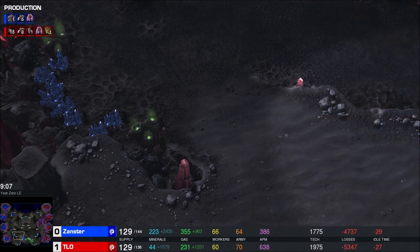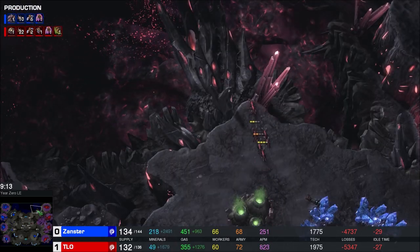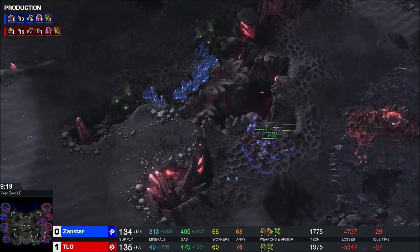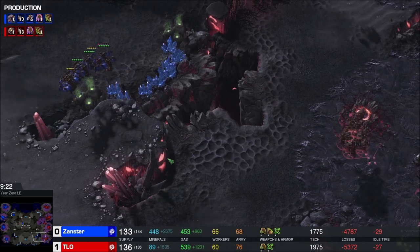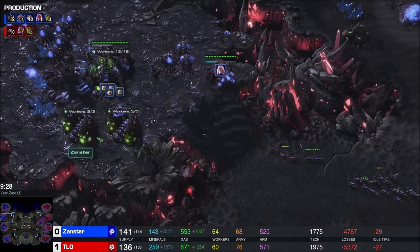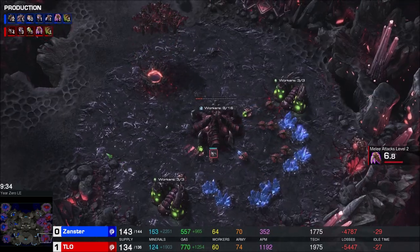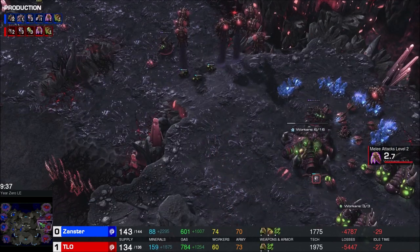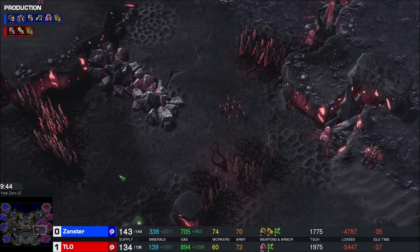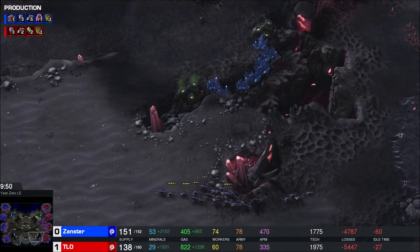Mutaflock looking pretty intimidating - it's 21 to 19, pretty even. TLO's making five more. Are we just going to max out on mutalisks? Mutaling - this is Wings of Liberty, Heart of the Swarm level StarCraft. I have not cast a muta versus muta ZvZ in at least a year. This is insane, this is good stuff! This is good ZvZ - I was worried it was just going to be another Roach Ravager game. It's mutalist harass north and ling harass south for Xanster.